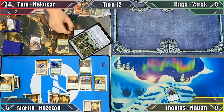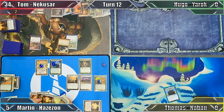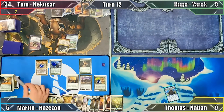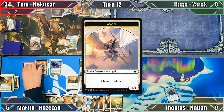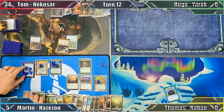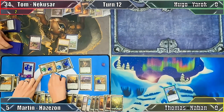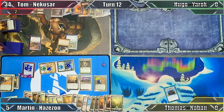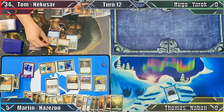Tom draws 2 cards, plays Lightning Greaves, and equips them to his undead wizard. With nothing more to do, he passes the turn. In my upkeep, I create 20 full-power Angels with flying and vigilance thanks to Hazazon and Divine Visitation's combined abilities, putting 20 +1/+1 counters on each of my creatures with Cathar's Crusade. Moving to combat, I attack Tom with my 24-power Hazazon and my 21-power Champion, neither of which he can block, winning me the game!